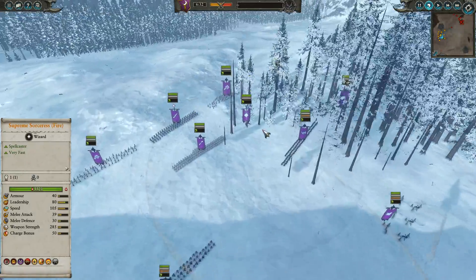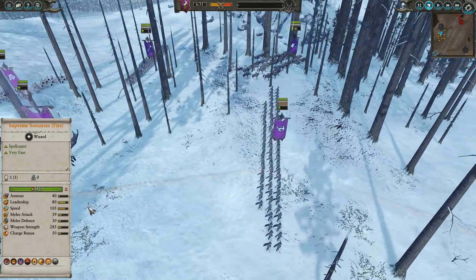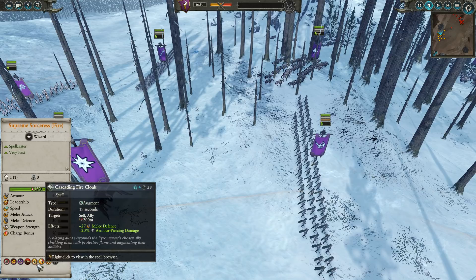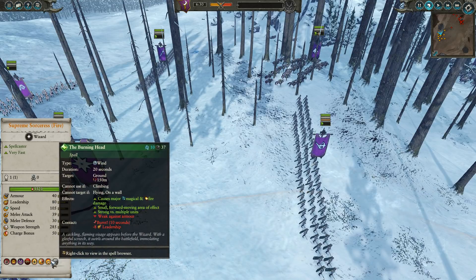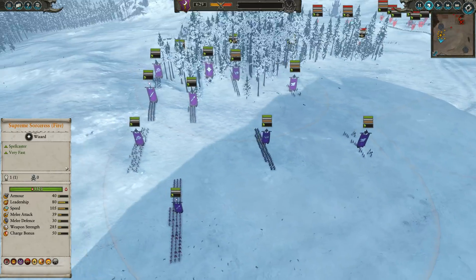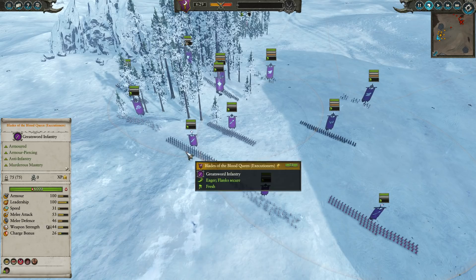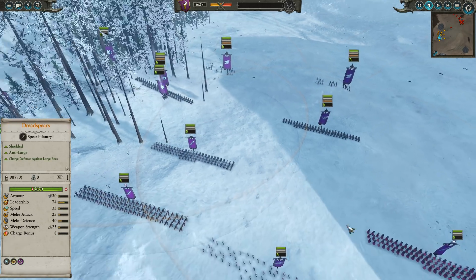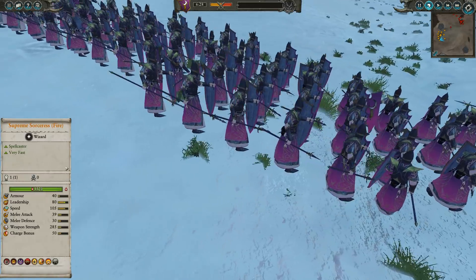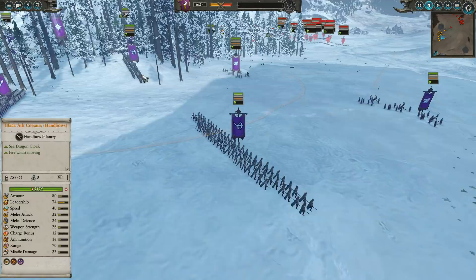Let's take a look at the army compositions. The Supreme Sorceress is loaded up with Cascading Firecloak, Flaming Sword of Ruin, and Burning Head. For infantry, we've got two Sisters of Slaughter with the Blades of the Blood Queen in the center, a front line of three Dreadspears — one of which is the Hellebronies with their beautiful pink gradient uniforms.